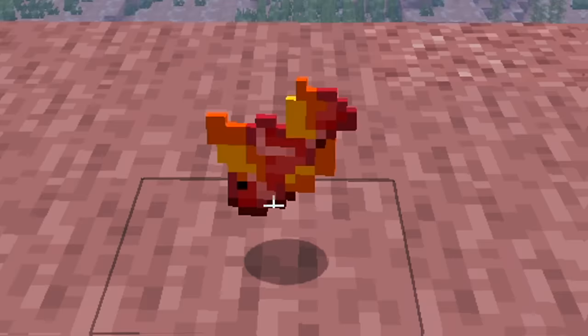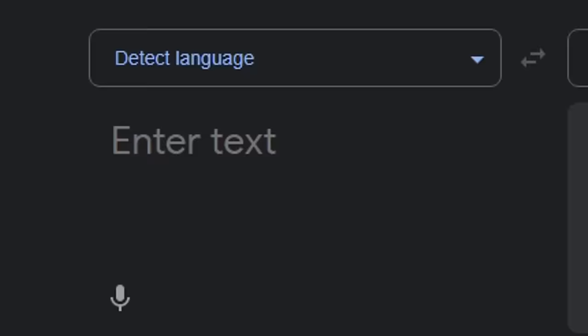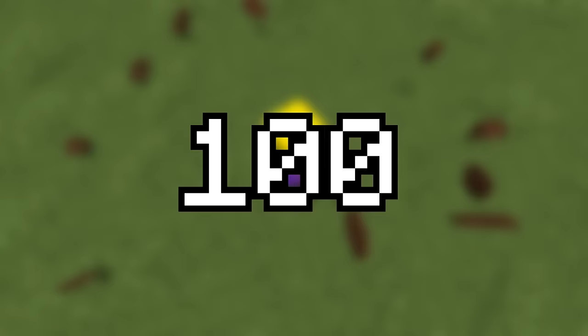This is a tropical fish being burned alive, and this is an edible wiener dog. I put every Minecraft item through Google Translate way more times than you were supposed to, and then I made whatever result it gave me.